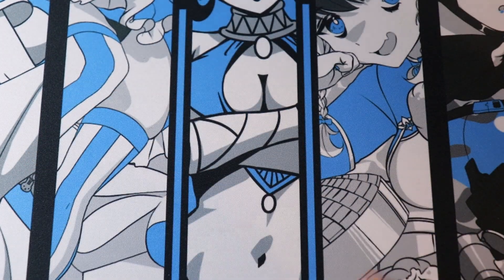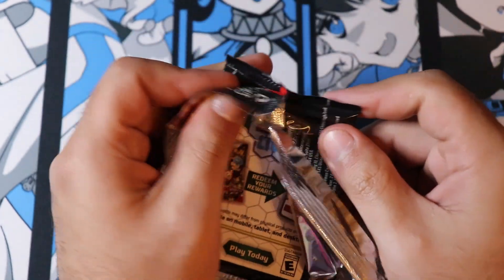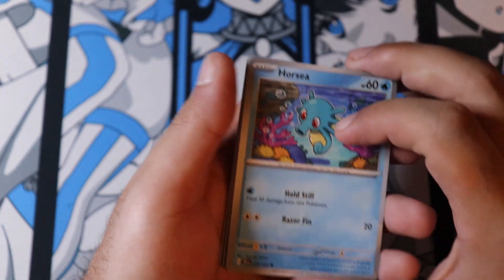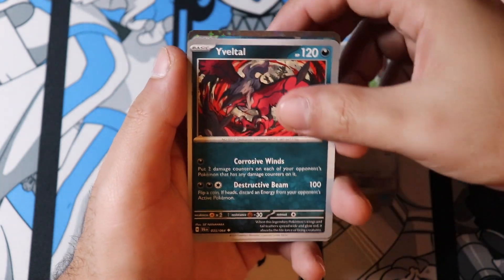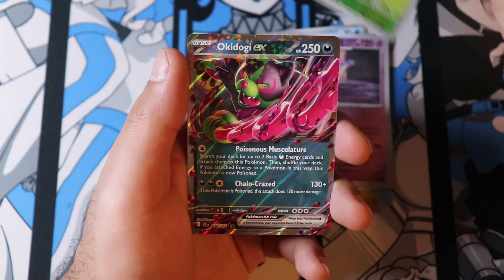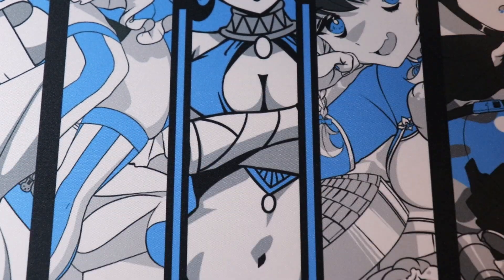I keep wanting to have the copium, but yeah, I keep sticking with it and it kicks me in the face. Purchi, Fracture, Sneezur, Vroom, Yavato, Genesect, Sylveon, double Sylveon.